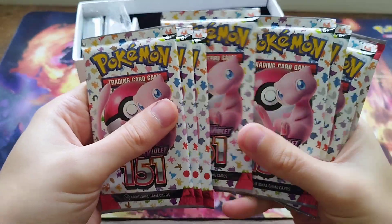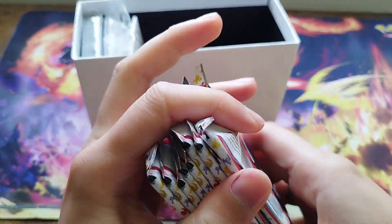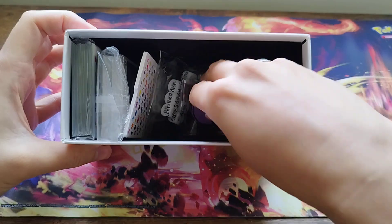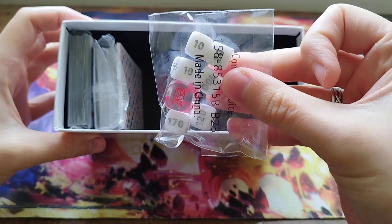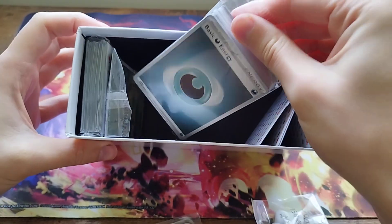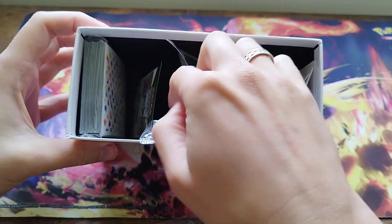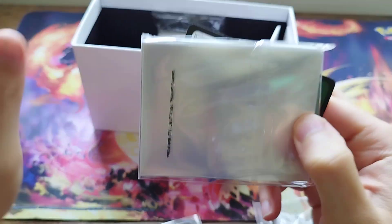We've got nine packs of 151. The rest of the contents - which you've all seen before - you get your condition counters, you get some dice, you get your deck dividers, an energy brick, you do get a coin card, some sleeves. We'll sit the sleeves out and have a look at the sleeves.